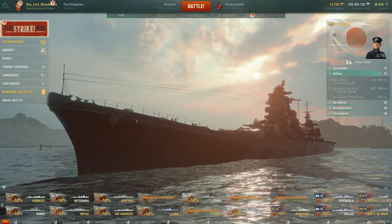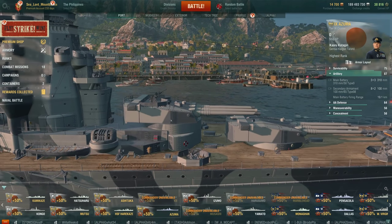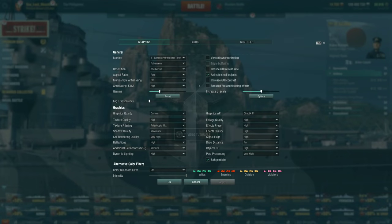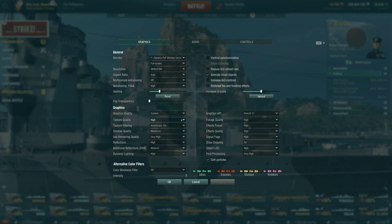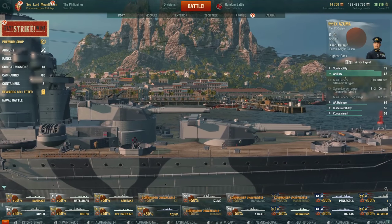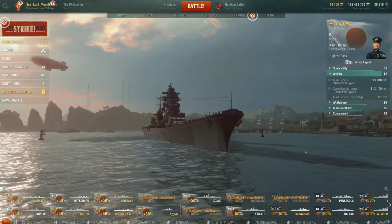I just realized the textures on the ship are quite blurry. They normally aren't that blurry, especially on premium ships. Let me check my settings real quick — everything's on high. I wonder if that's a goof-up on Wargaming's part, because that's really pixely. Unless it's supposed to look like that. Anyway.